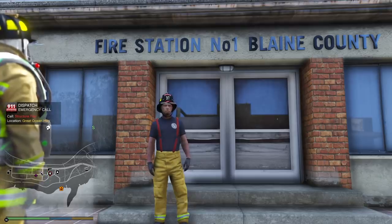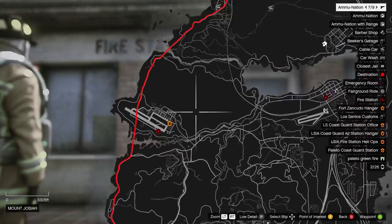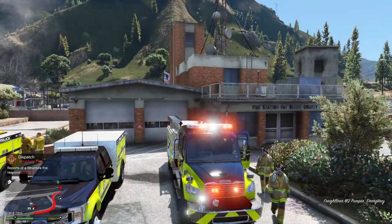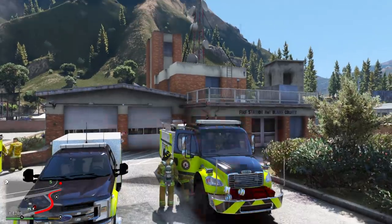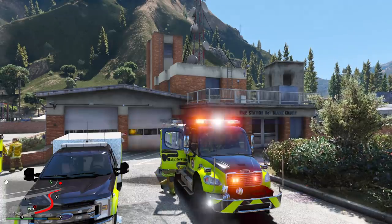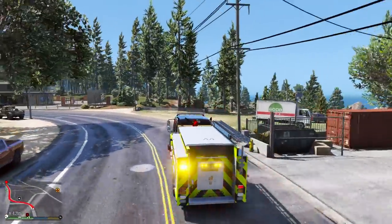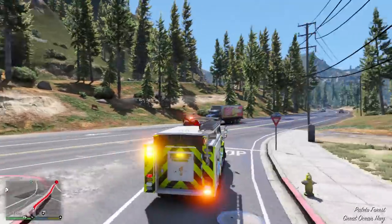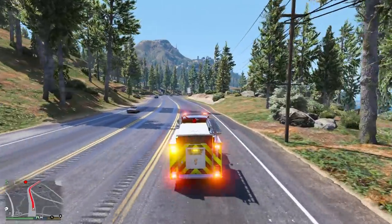We've got a structure on fire in Vanham Canyon. Alright, looks like we're getting a call. It's actually very far away, but I wasn't able to get any closer calls so we'll just go ahead and take it. I'm always knocking people down by accident in my episodes. Four miles? Alright, this is going to be one heck of a journey here guys.